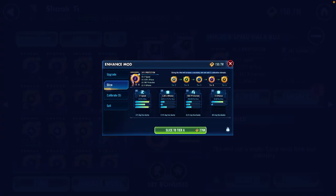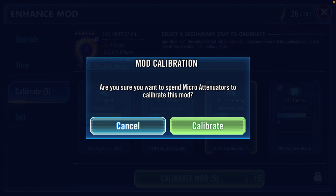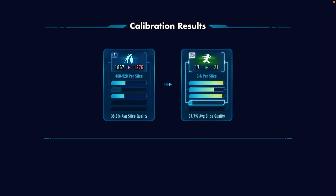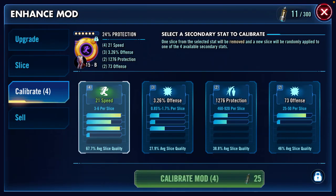Actually, I had a better calibration example for you guys. With a calibration, you take a stat you don't like — in this case flat protection — and try to reroll it into offense or speed. You get these calibration materials for free when farming mods now, so they're great to use. We switched it over and got speed — going from 17 to 21 speed! We took away flat protection and got speed — we'll keep that all day long. Anytime you get speed is a good day!